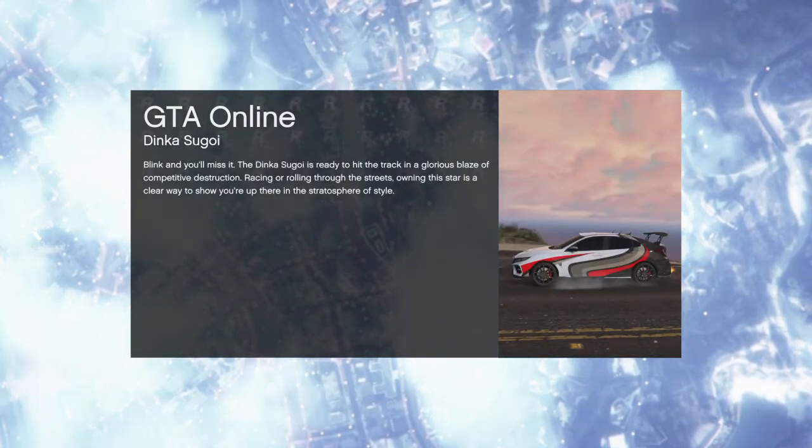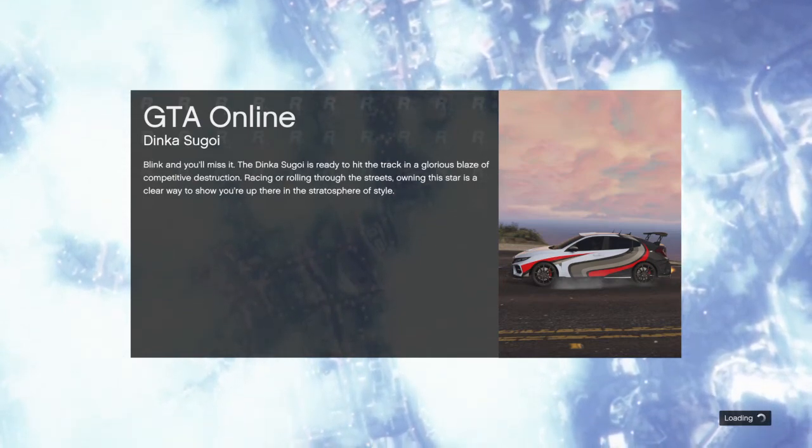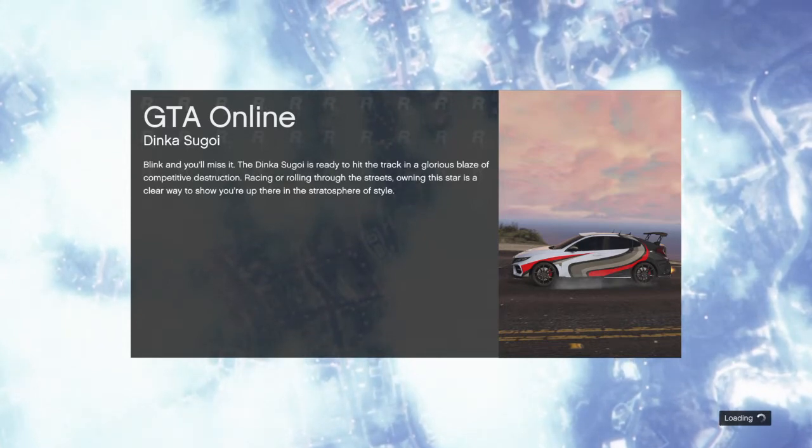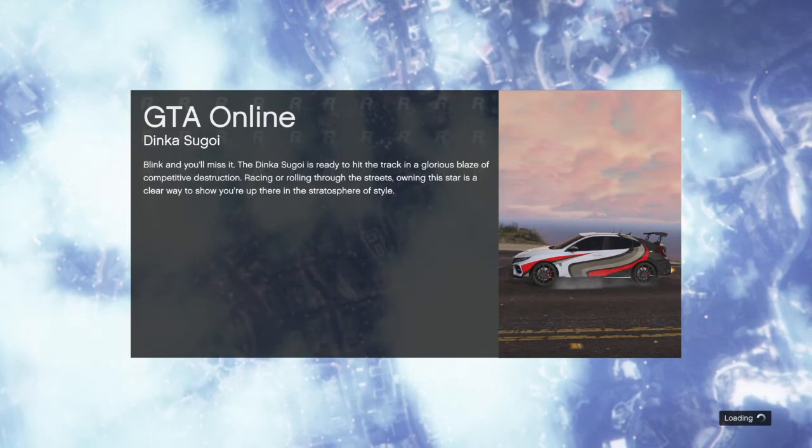There are other colored joggers too — there's red, purple, orange, pink, and white. If you guys do want to see how to get those joggers, let me know in the comments down below and I'll definitely do a video on it.